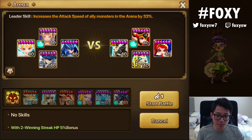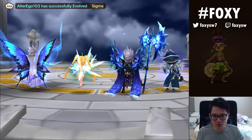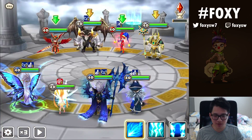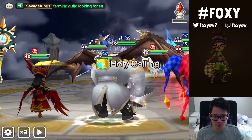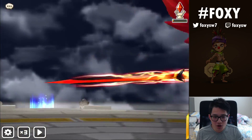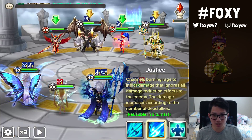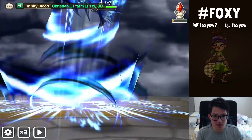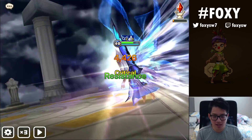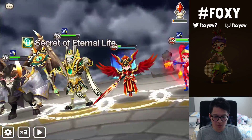To cap off the video, I'm going to show a damage test so you can see how much Justice hits for. I put in full immunity — I don't think he's going to strip me since he's fire. Here is a single Justice with just an attack buff onto the Vanessa. How much damage do we do? 14k, no defense break. So let's try it again with defense break and see how much damage we do.